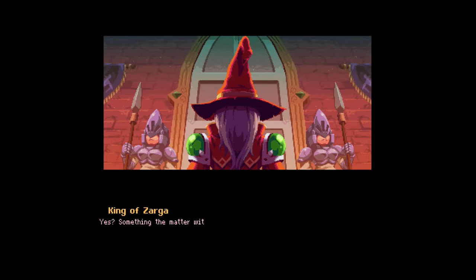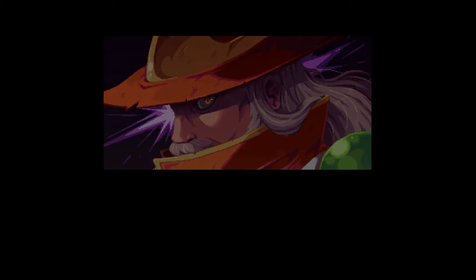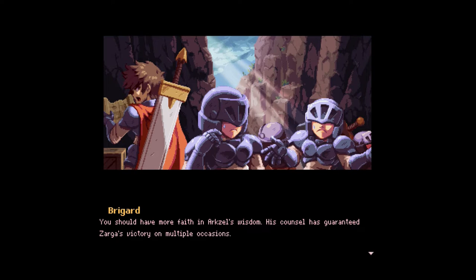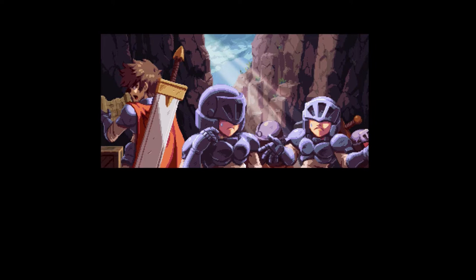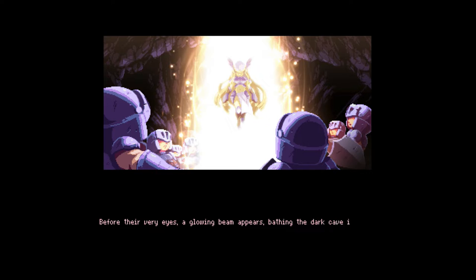One moment, your majesty. Someone proposes a change of strategy. Meanwhile, a soldier waiting in a grotto finds it boring and prefers General Brigard's initial strategy. The general tells the soldier to stand firm, have faith in Arkzell's wisdom, and make sure the enemy doesn't see them — the Dalen's army will be marching down the hill any moment. Then suddenly an earthquake traps them in the mountain slopes, plunging them into darkness. Before their eyes, a glowing beam appears, bathing the cave in its light, and a being emerges to speak.